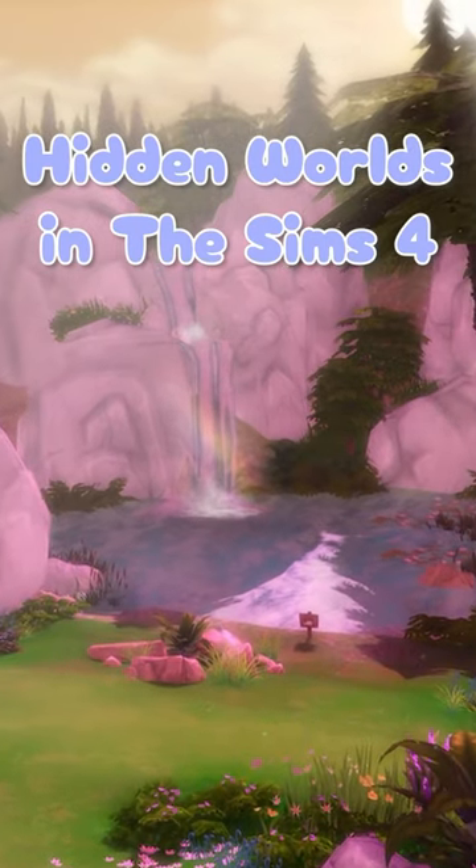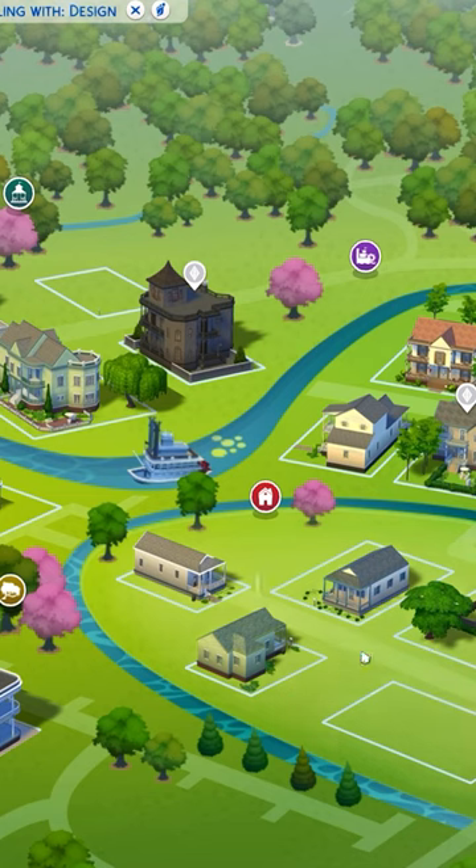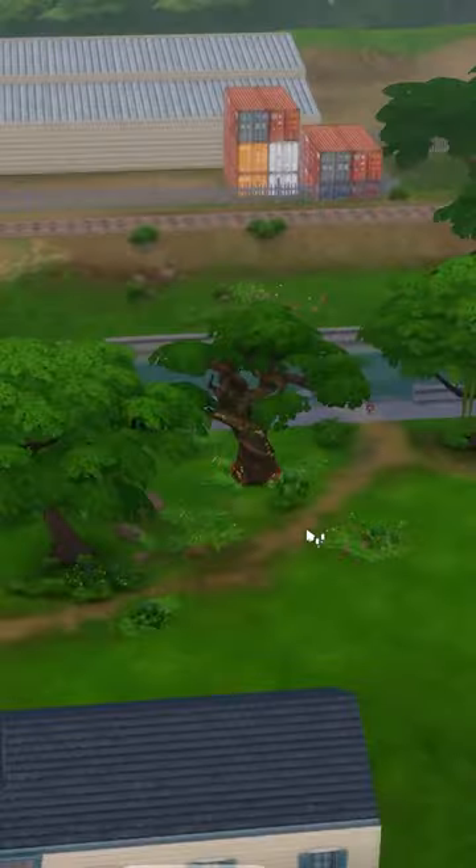Day one of showing you the hidden world in The Sims 4. This one is found in Willow Creek, so it's great if you only have the base game. Travel to any one of these three houses — I'm going to travel to Daisy's Hovel.